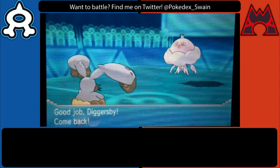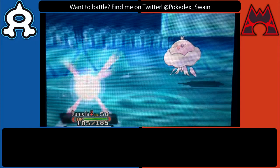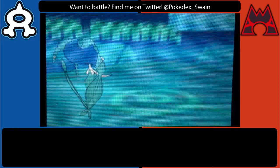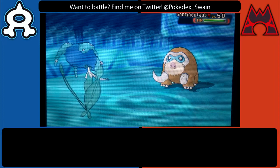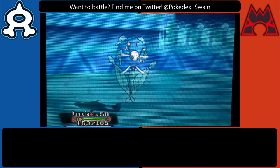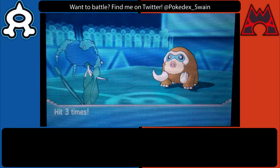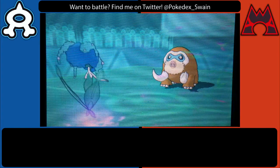Since Diggersby is burned I don't think it's going to get the job done, so I switch out expecting him to predict another Earthquake from me. He actually goes out into Mamoswine — I really would have appreciated the Earthquake damage on Mamoswine even though I was burned, but we're just going to stay in and take a couple of Icicle Shards to the face.